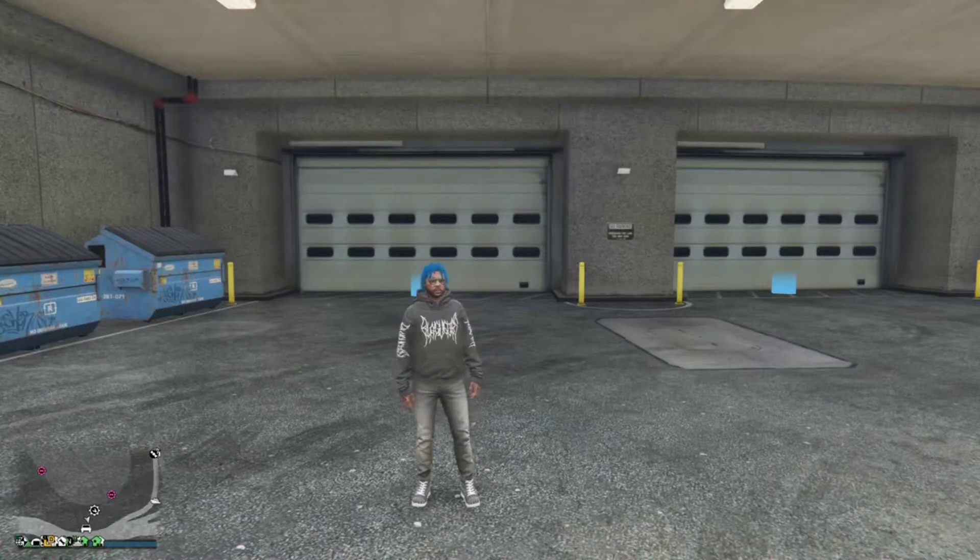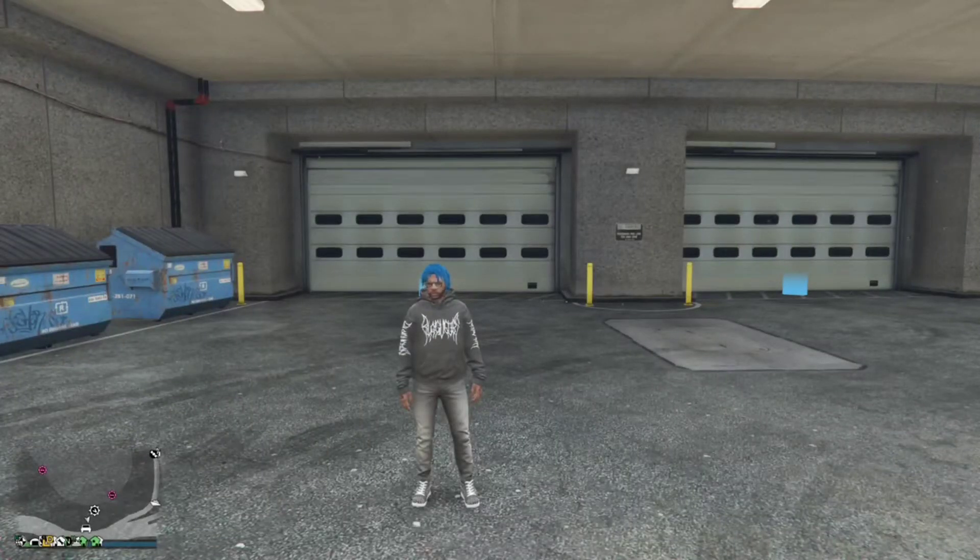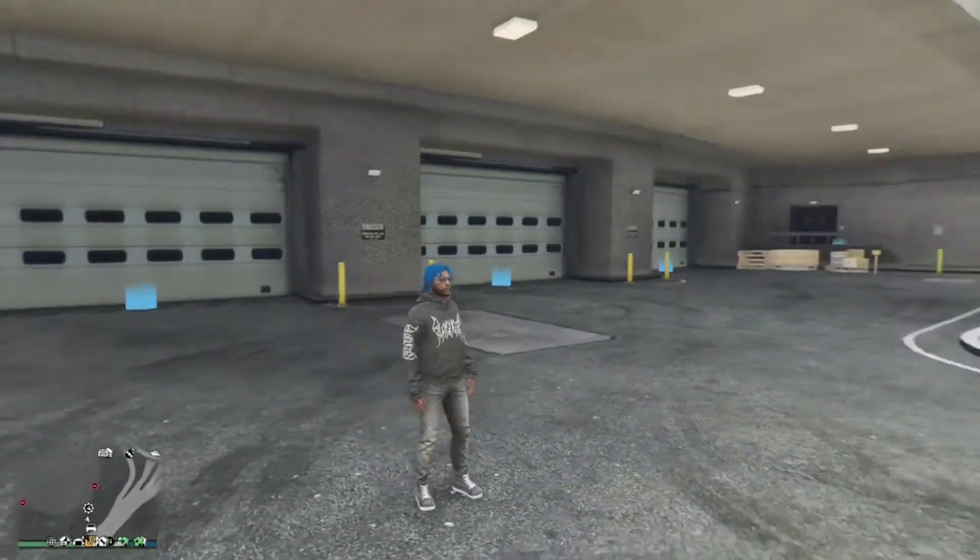What's up guys, your boy ChrisGoodGaming back at it again with another amazing video. Today we're in GTA 5 Online. You guys know the new update for GTA just came out yesterday, and new updates means new glitches. The new glitch I'll be teaching you today is the give cars to friends glitch. A new one is out since the old one has been patched. What you'll need is an arena and one of your regular cars.